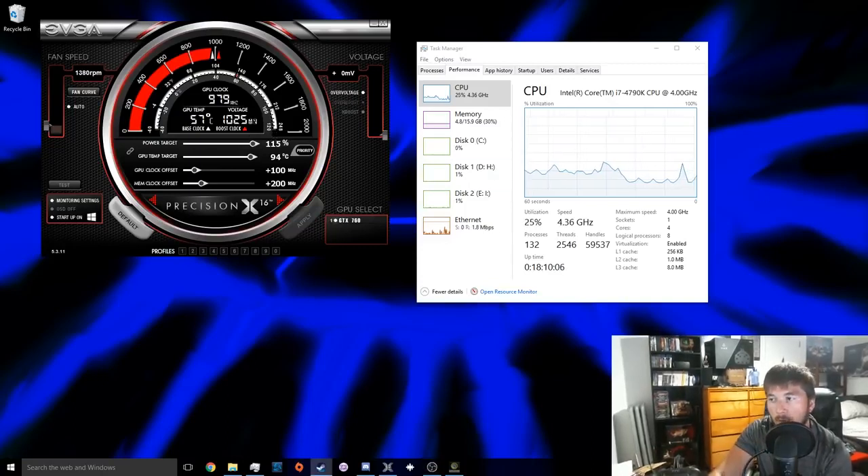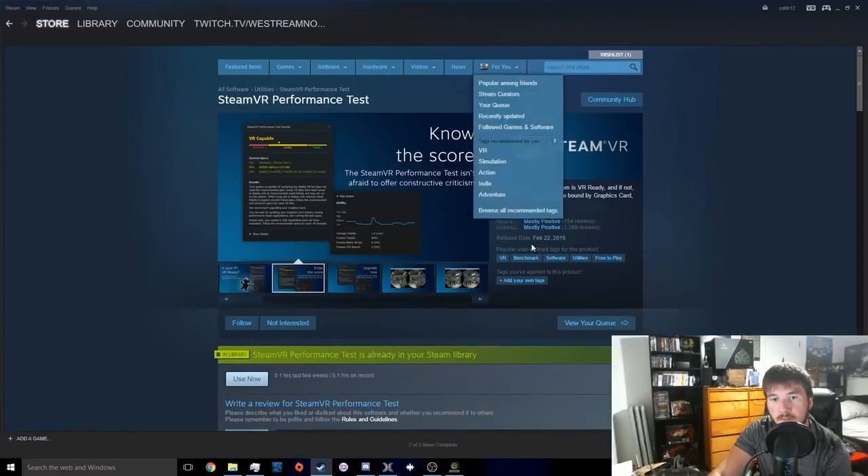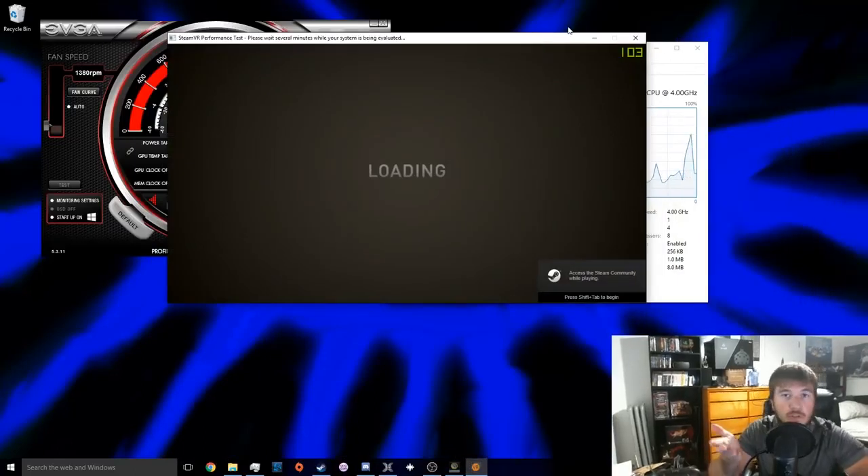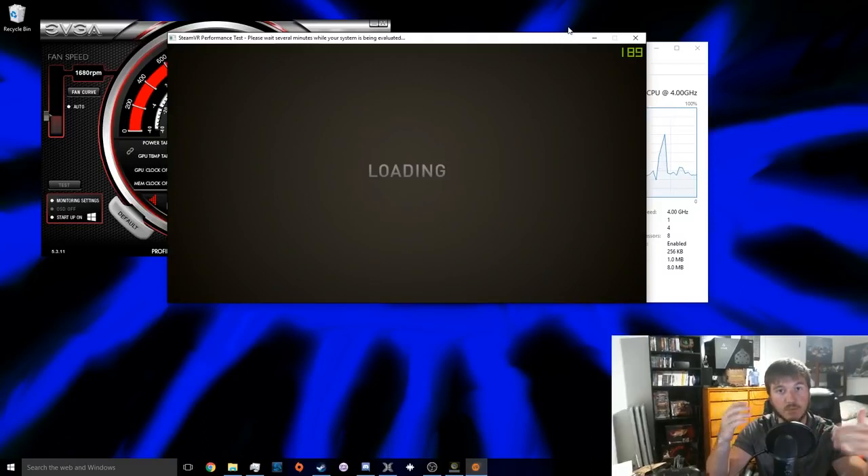The problem I have is that when you try the SteamVR performance test, what it looks for is whether you can get 90 FPS, which is gonna give you a smooth experience. And it seems that even if your computer gets that, but you don't have the GPU they require — like a GTX 970 — then they tell you that it failed, which is not true.